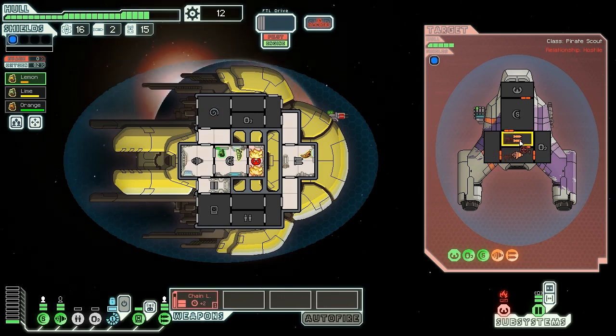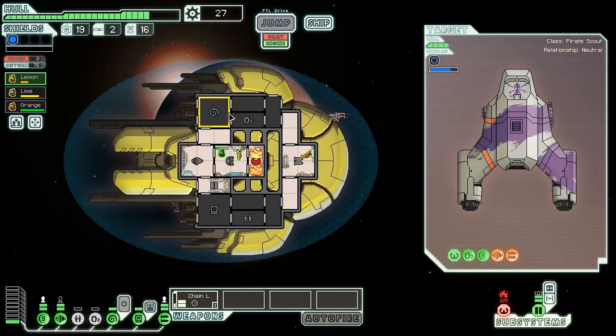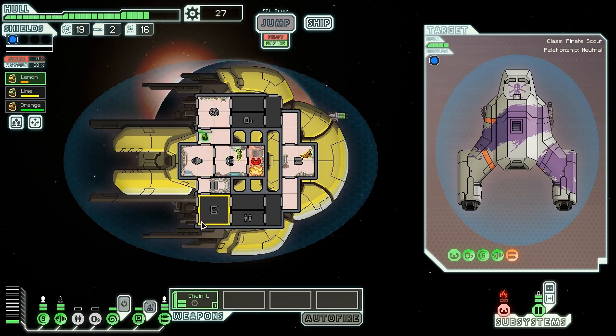We chain laser their weapons again once the NG repairs them. They give up, offering three fuel, a drone part, 15 scrap, and an FTL jammer. The FTL jammer isn't a great augment but it seals the deal - this is a pretty good offer. 15 scrap, three fuel, a drone part and the augment is solid. This time we'll let them go. Hopefully they'll stop blockading the settlement. We apply 'medicinal airlocking' using our clone bay - it may feel like you're suffocating for a moment, but don't worry, you'll come back again fresh and restored.